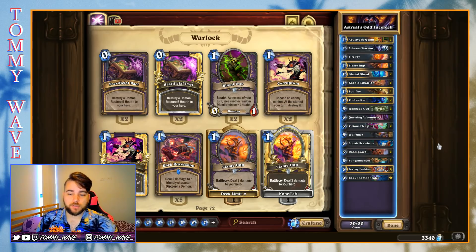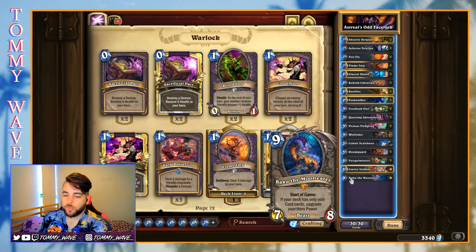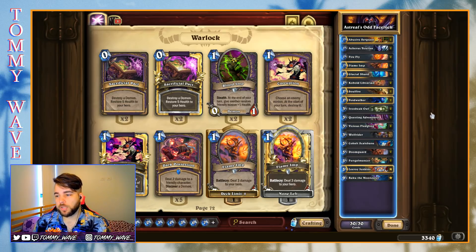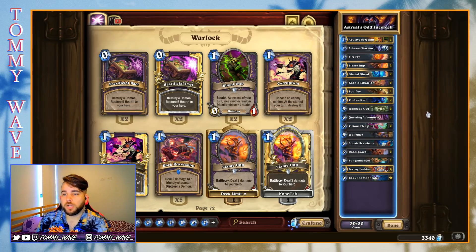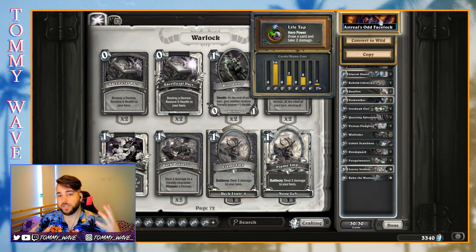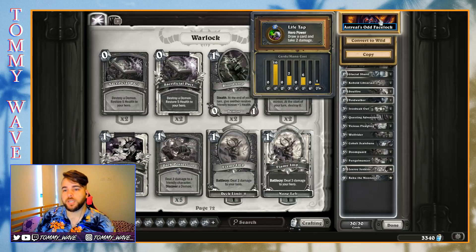We haven't played an Odd Facelock before. 'Odd' meaning we're playing Baku the Mooneater, which is going to upgrade our hero power. The Warlock hero power when upgraded does not take any damage — it just straight-up draws you a card for two mana. This deck as a shell is very similar to Odd Hunter, which is what we're going to compare it to. You can look at the curve and see that massive tower of one-drops — all sixteen of them.